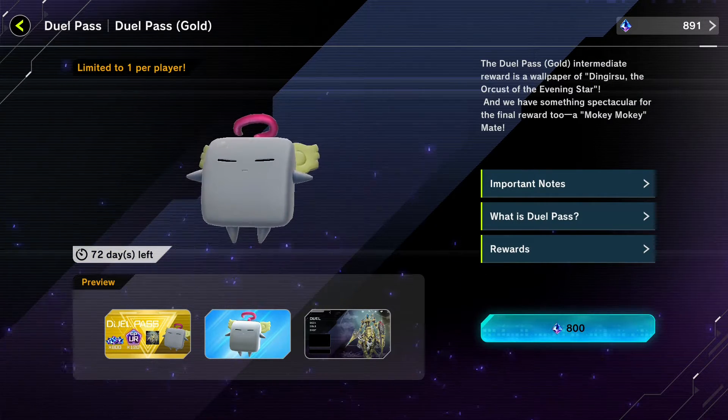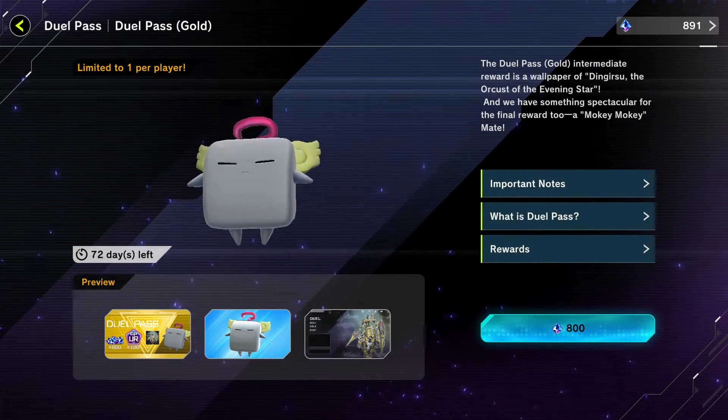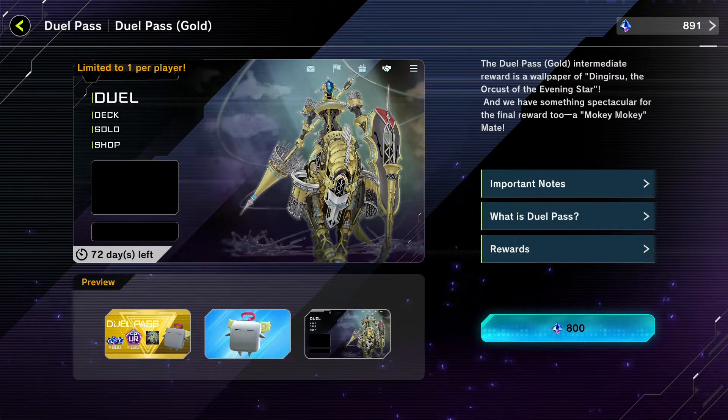If we look at the avatar, this is what your avatar will look like — or your buddy, as you can see — that's his animation. This will be the new dual pass background that you can set for your account; it does not look too bad, I really do like it.